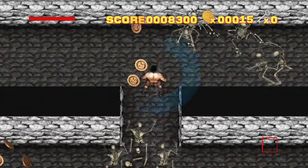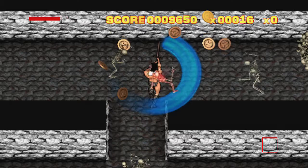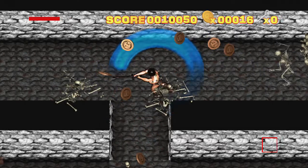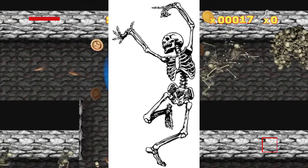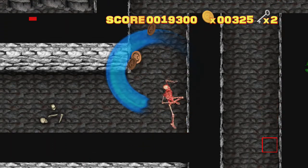Seven Quests allows you to crawl around the maze and search for treasure and adventure. It really makes you feel like a warrior, not knowing what will be around the next corner. Will it be skeletons, skeletons, or skeletons? Sometimes you can even pull off combos by getting enemies in a corner. Check it out!